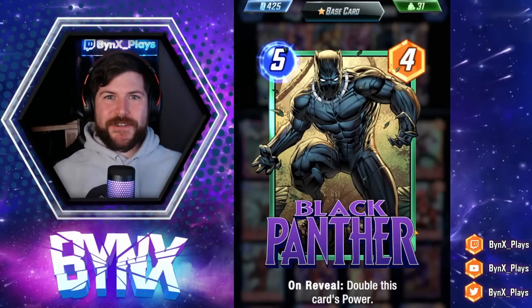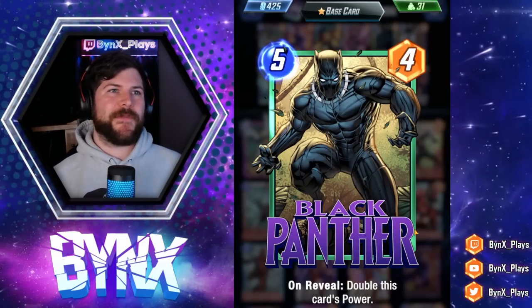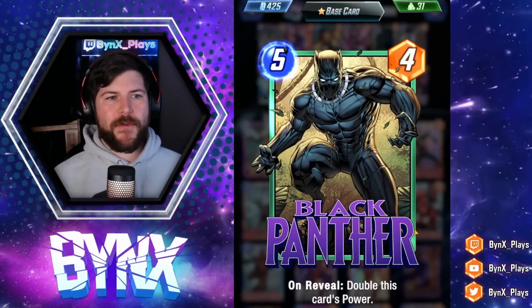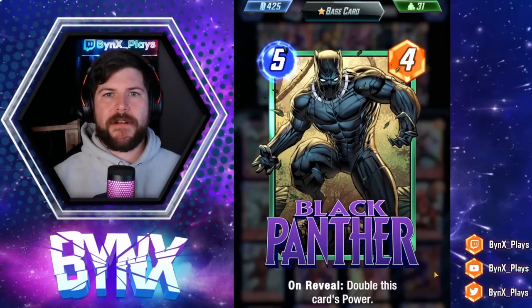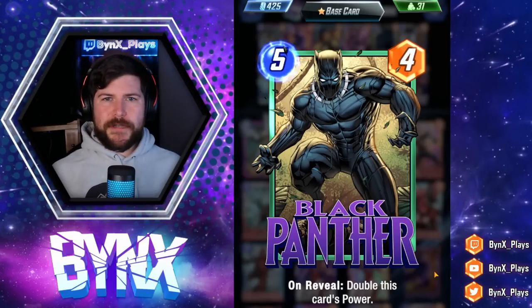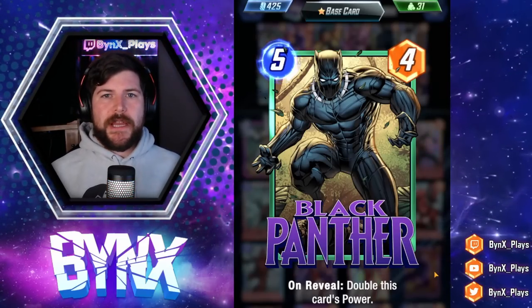Today was really exciting. It's the first new season since the global launch, and we had Black Panther as the new card — a 5 energy, 4 power, with on-reveal: double this card's power. This works really well with the other Wakandans, Nakia, and Okoye, who are going to buff up its power so that when it doubles, it's much bigger.